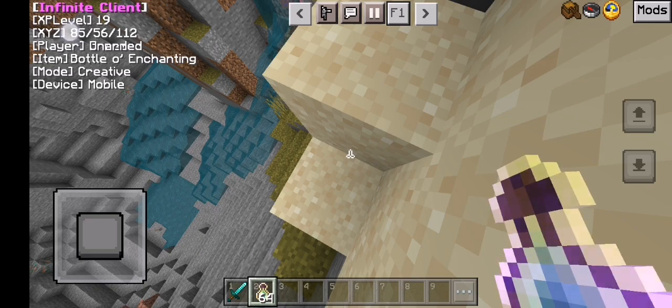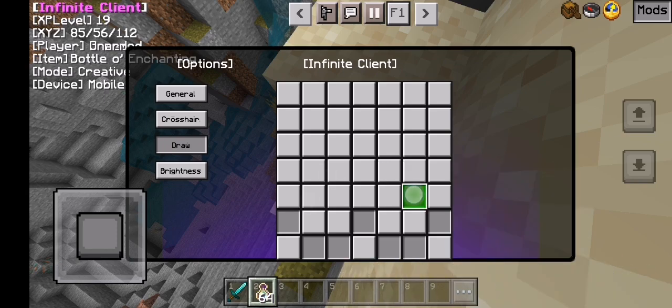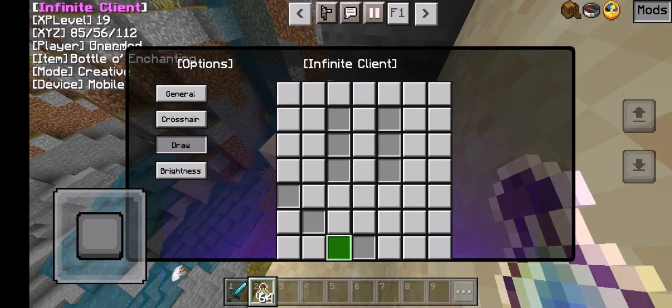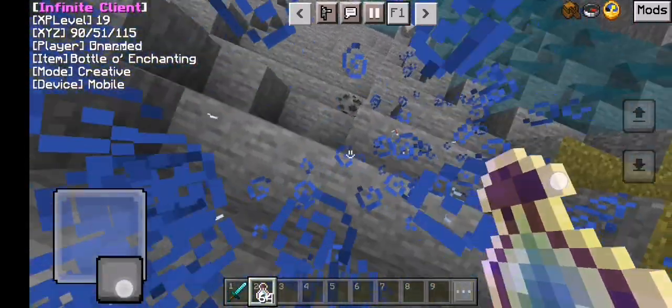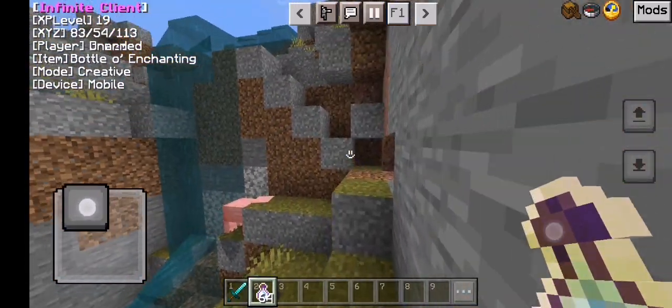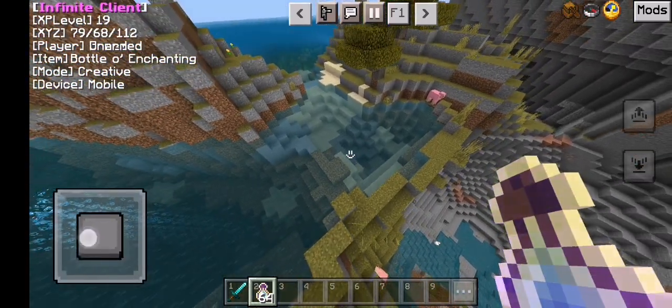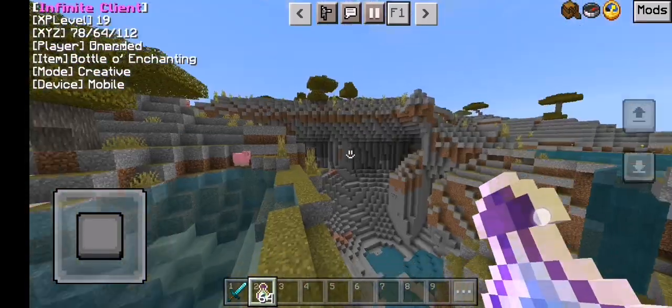I really love the fact that you can just draw your crosshairs. I don't have a download link for this client because if you go to the Discord server where you're supposed to download it, it's not there. So there's actually no way of downloading it — I just have it saved to my phone. But if I find a download link, I swear I will put it in the comment section. So peace.